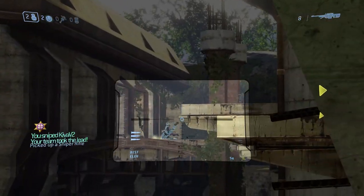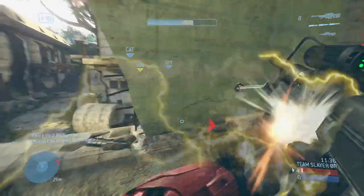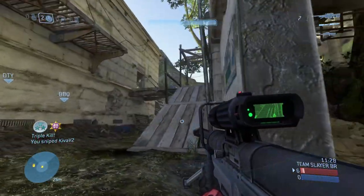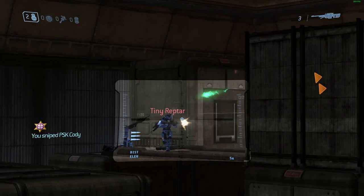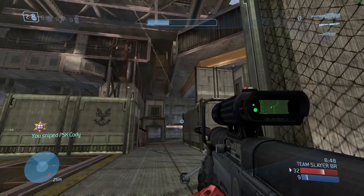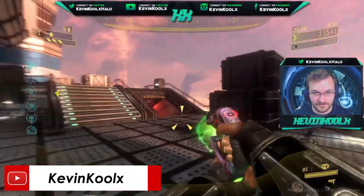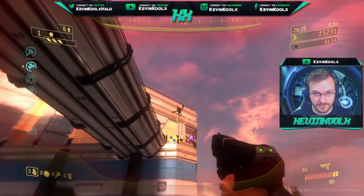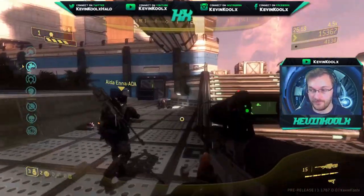Number fourteen: when using the centered crosshairs option, crosshairs and zoom reticle appeared more oblong compared to lowered legacy crosshairs — that's been fixed. It was actually another reason I was using lowered crosshairs, but it's great to see it being addressed for people who prefer centered. Number fifteen: an issue that caused ragdolls to bounce during ODST firefight sessions has been fixed. I noticed that too and wasn't sure if it was related to the grenade rendering issue — glad it's sorted.